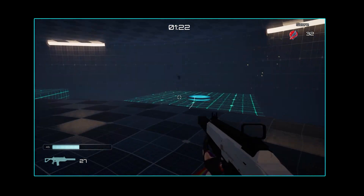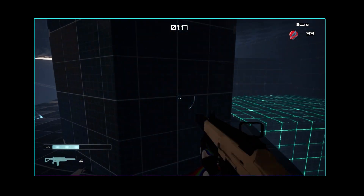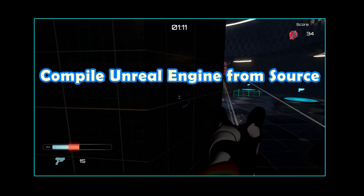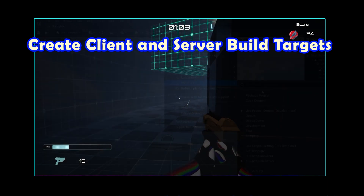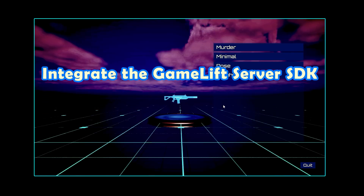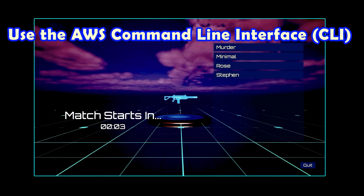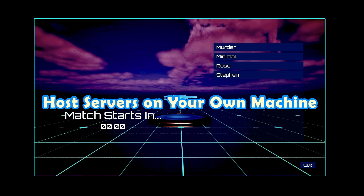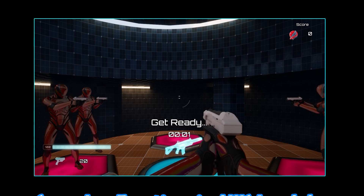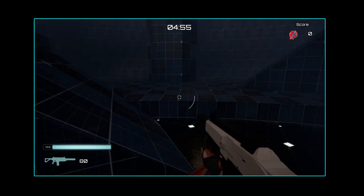By the end of this course, you will be an expert in Unreal Engine dedicated servers and a cloud architect capable of setting up cloud services to do all of the following. Compile Unreal Engine from source, create client and server build targets, and package your dedicated server and client builds of your game. Integrate the GameLift server SDK into your game to connect with GameLift. Learn how to make API calls with the AWS command line interface. Host dedicated servers both on your own machine and on cloud-hosted virtual machines. Create serverless functions in AWS Lambda to access cloud services and use AWS SDKs.